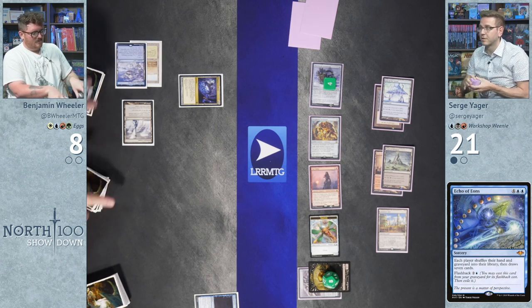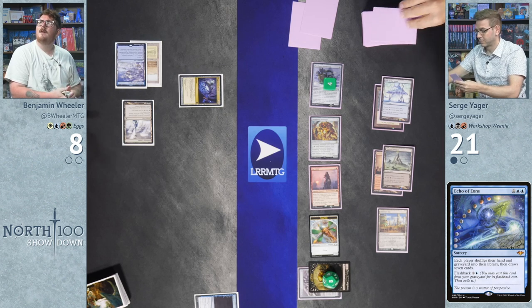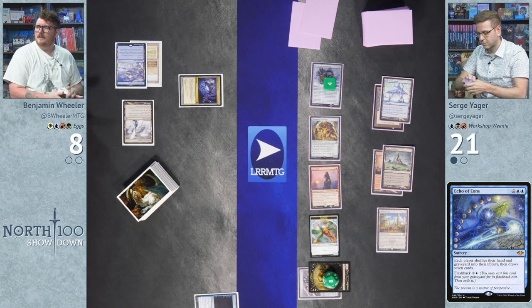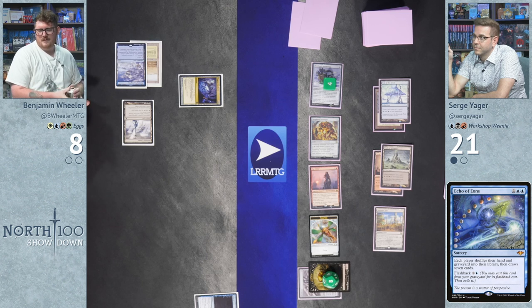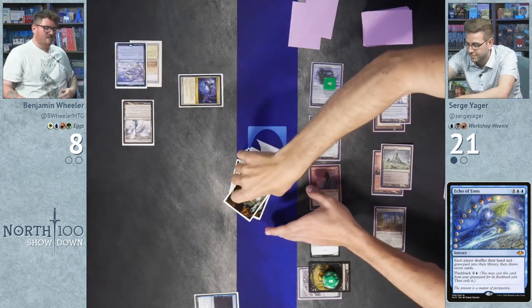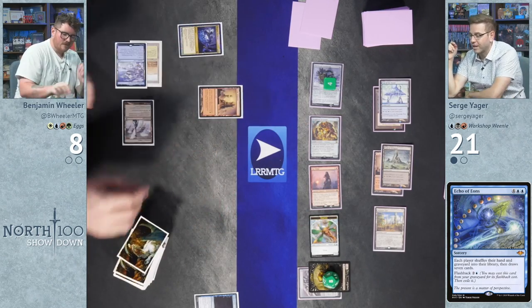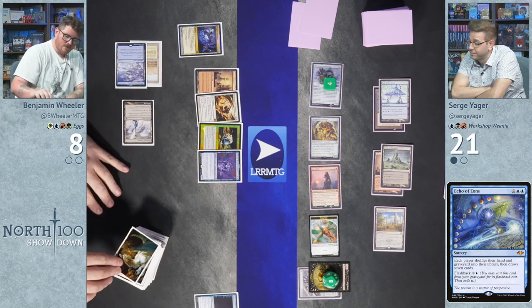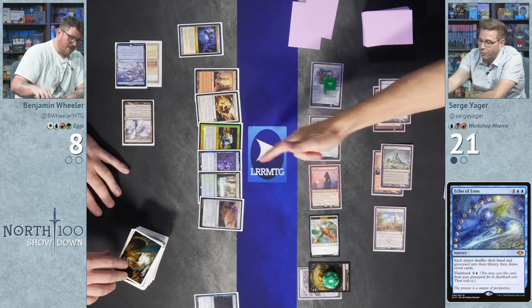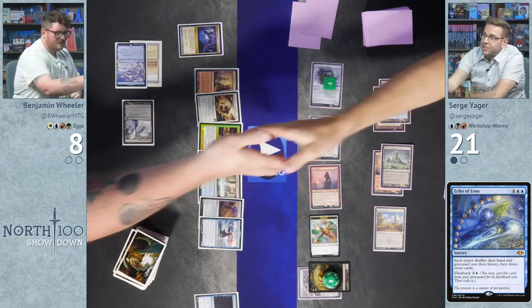Wheeler says he could kill Surge from here or maybe survive with the right seven. He asks Surge to cut his deck. After shuffling, Wheeler reveals his new hand: Great Furnace, Faithless Reward, an egg, Tamashi, Waterlogged Grove, and a couple more cards. Without Lotus or Academy, it's not enough. Wheeler concedes — Surge wins game two.